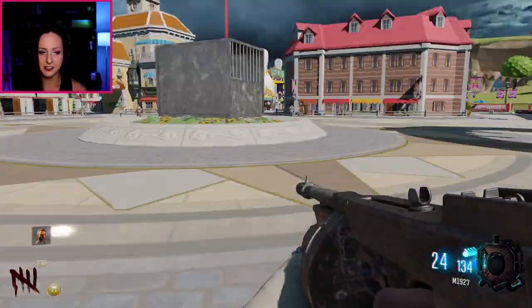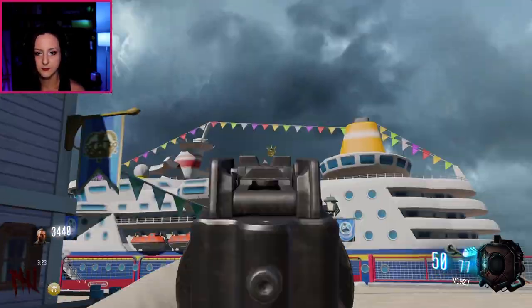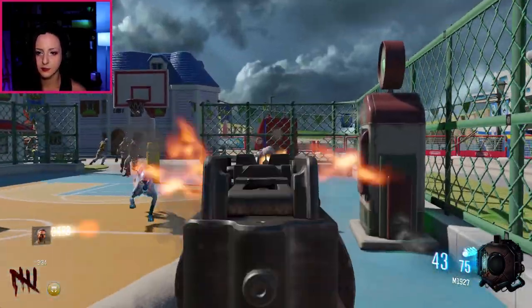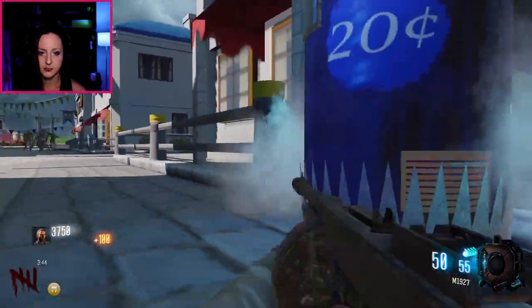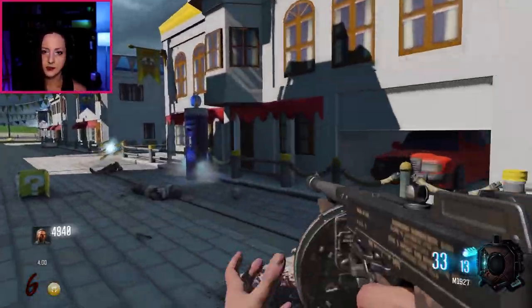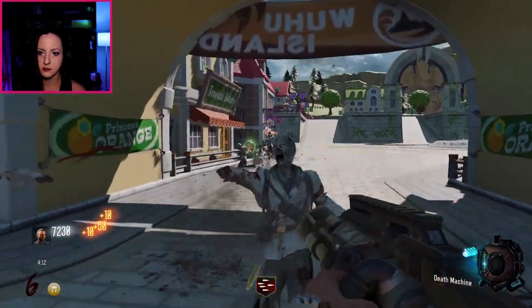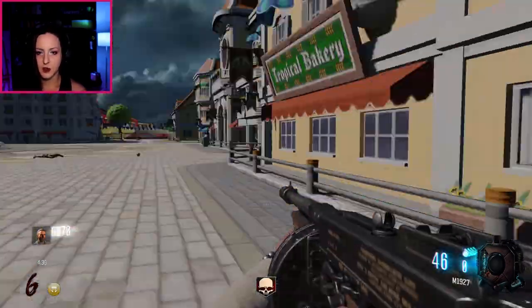I think the first thing I want to get is whatever this perk is — I think it's like Jug but I can't even look because I'm just getting my ass kicked. All right, Pack-a-Punch just opened — we shot all of them! There are like 15 of these soul boxes all around the map. We're gonna get Spider after this.